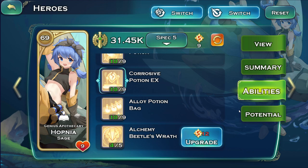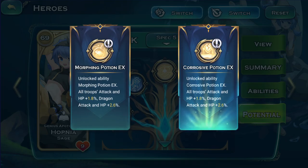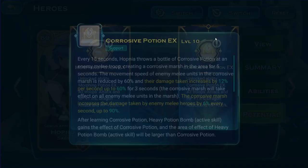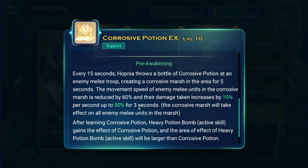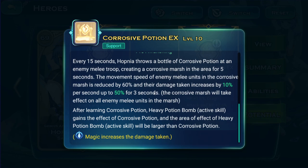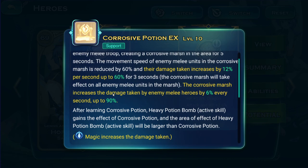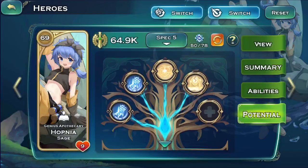In terms of potential, I believe you still need about 50 potential to make this hero work well. One notable ability is Corrosive Potion — it improves from 10% maximum 50% on heroes to 12% and 60%, so it improves a bit and increases the cap. The Crossing Marsh increases damage taken by enemy melee heroes by almost double the amount, and with around 300 magic it's more than enough. So 50 potential is what I'd recommend.